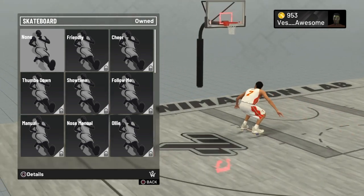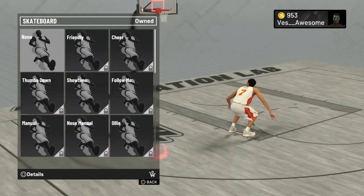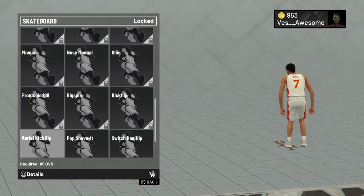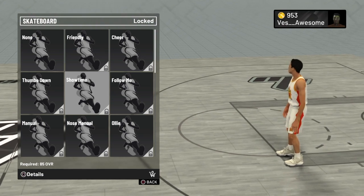Here's what the skateboard looks like. I think it's pretty cool how it has two colors instead of one, because the skateboard in the past had only one color but now it has two. If you guys notice, you can do tricks while you're on the skateboard, like an ollie and showtime and stuff.